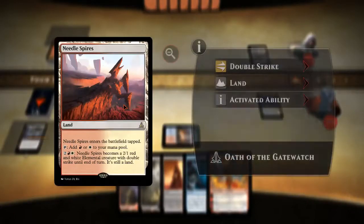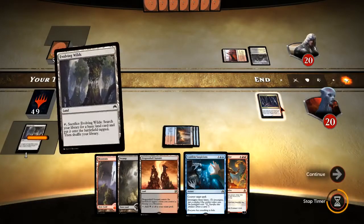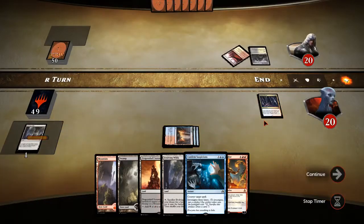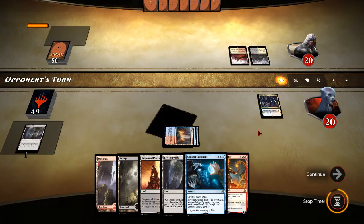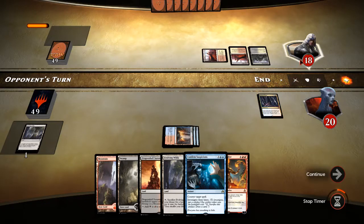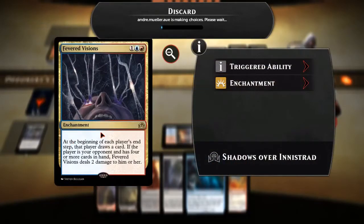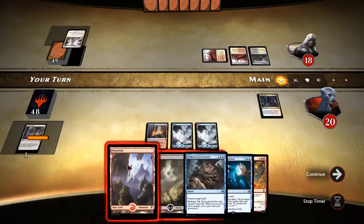Might be some sort of Mardu artifacts, or just Mardu good stuff — who knows. More land; looks like we're getting quite a bit of land here. Another Needle Spires, okay. They draw a card and take two damage from the Fevered Visions, and they discard — they discard Planner Outburst.